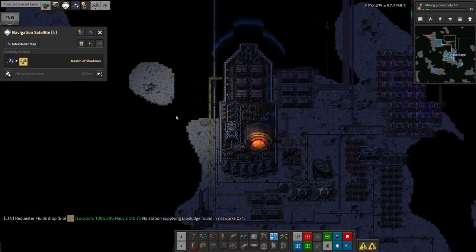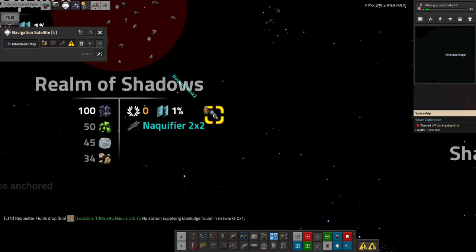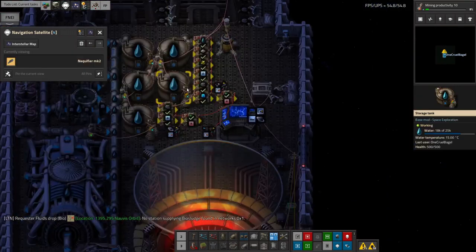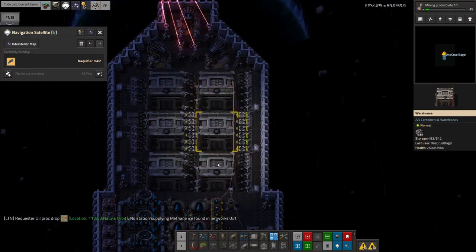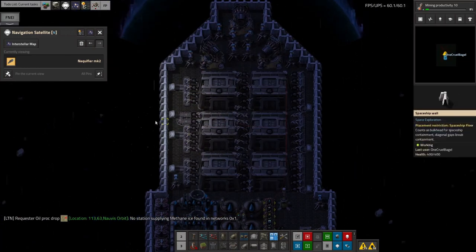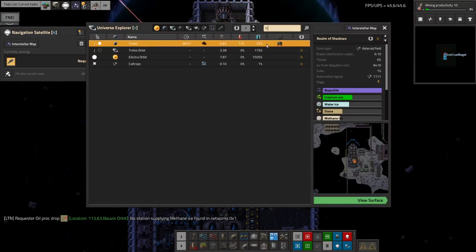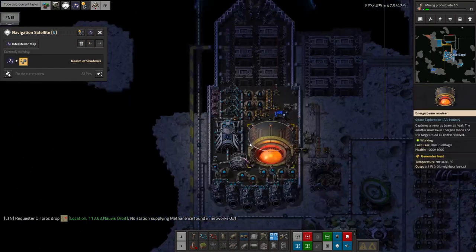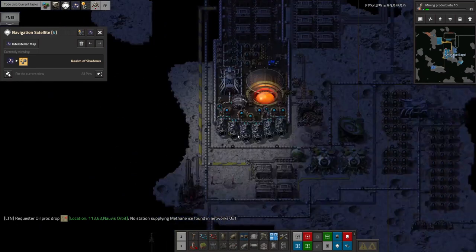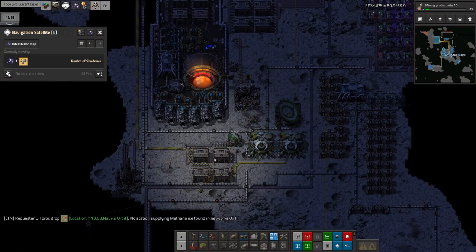I'm very happy to say that the first ship that was doing that has left all by itself. This one is presumably completely full of Naquium — or very nearly full because I rounded the numbers a little bit — so we've got loads and loads on here. That's working just as it should. And if we go back to Realm of Shadows, we've got some more on this one and it's being brought out as fast as it's being used up, so this is all working.